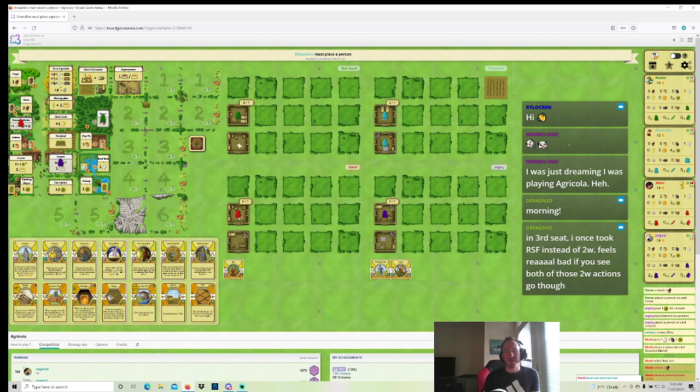In third seat, you once took Reedstone food instead of two wood — feels real bad if you see both of those two wood actions go. I would have taken Reedstone food this round if I could have. I have a lot of stone in my hand, and I think I'll get two wood back, but it's really not guaranteed. Major flipped, so in my opinion, Red is better off just building a fireplace. Red might get Ock though — Teal's thinking a lot about this. I thought Teal would just Ock something, but I passed Teal a Storehouse Keeper.